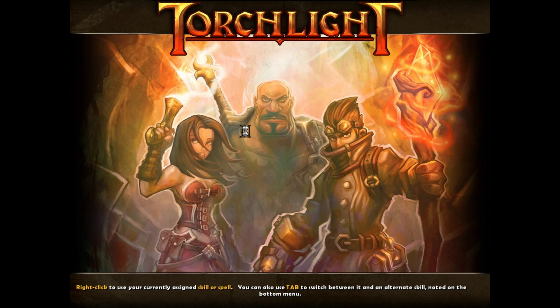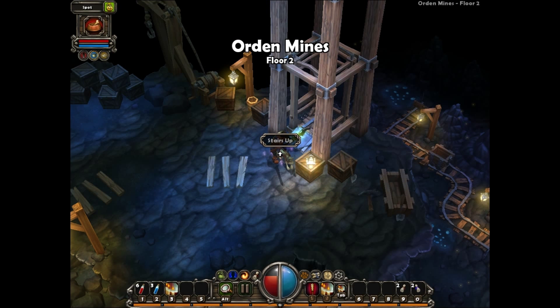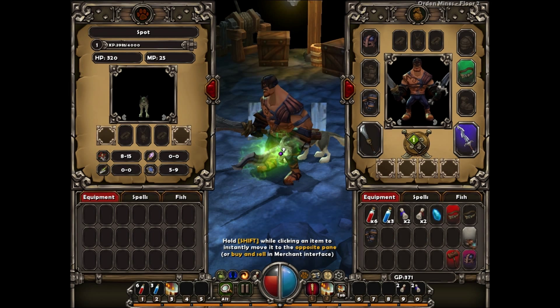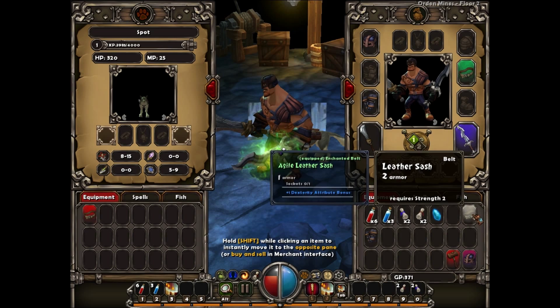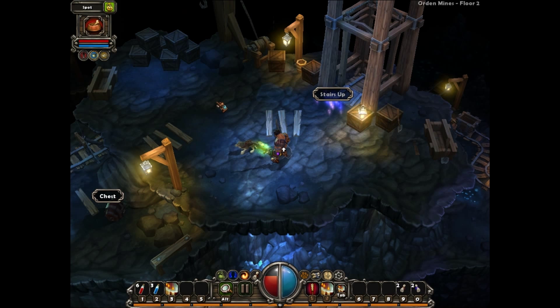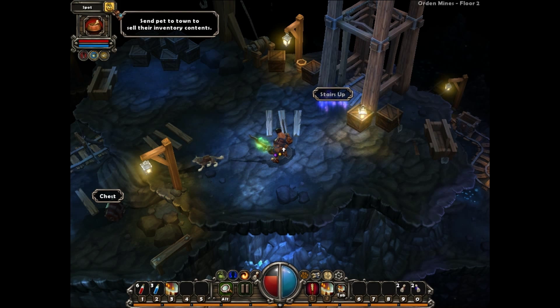For some strange reason the loading screens are kind of long for me, maybe because I'm recording this with Fraps or I don't know. After this loading screen I'm going to show you what my pet can do. You open his inventory and your inventory, hold Shift and just click on the items you don't need when you want them sold. Then you click 'send pet to town.'